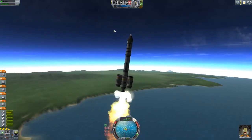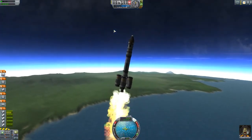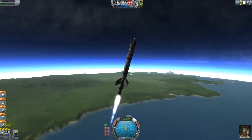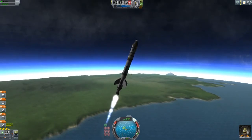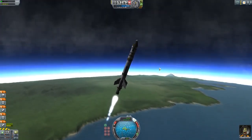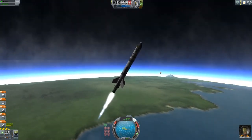Once we get to about 2,000 meters or more, you want to start tipping your vessel to the right just a touch. It's going to be really hard to do with the solid boosters shooting forth fiery venom right now. But we're still going pretty fast at about 5,000 meters. The clouds are in here from a mod that I added in — city clouds and lights.